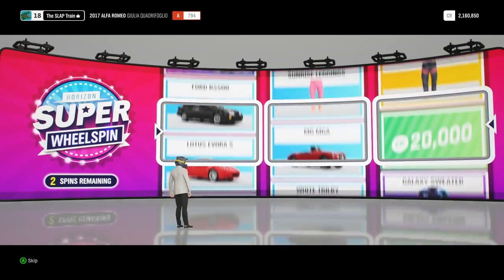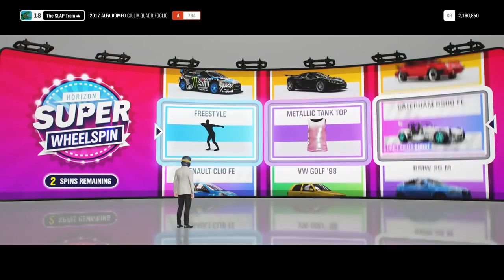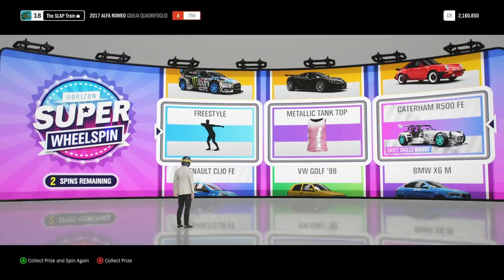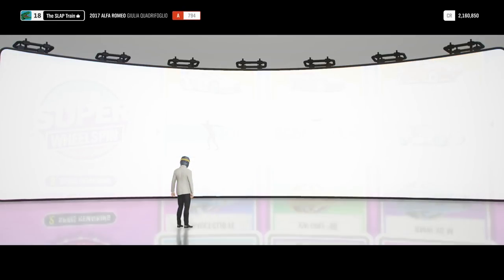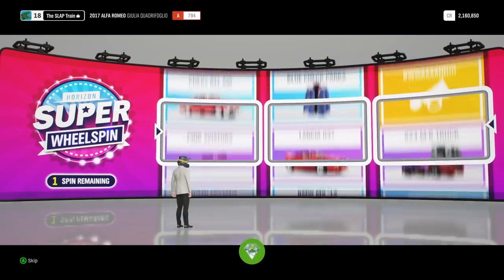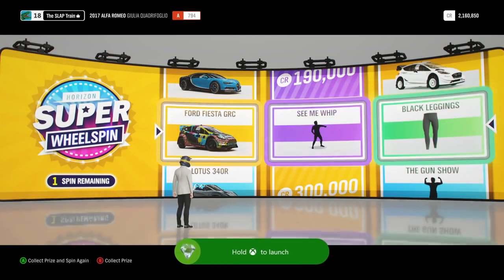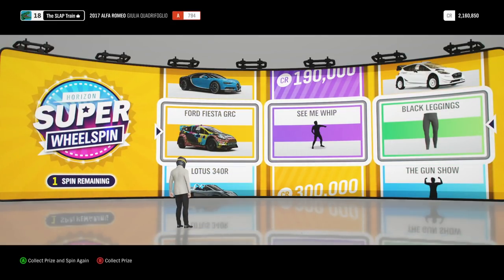We're coming down to the last ones. I wish I could buy these, I really do. Look at all we got — we would get the drift skills too, hell yeah man. Honestly, not my favorite choice, right — would have definitely preferred something else. But that does look like it has a wide body kit on there. We have two spins remaining, which means I'm gonna be calling upon you guys to slap that like button. We got a rare achievement special edition — got our first Horizon Edition car! We're also gonna get that Ford Fiesta GRC — not a big fan of that, I'll probably try to sell that. We got black leggings and 'see me whip.'